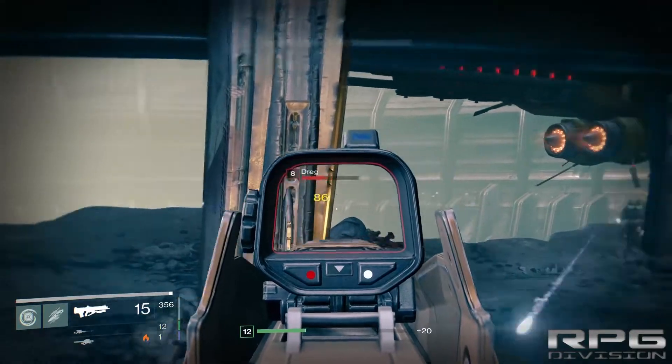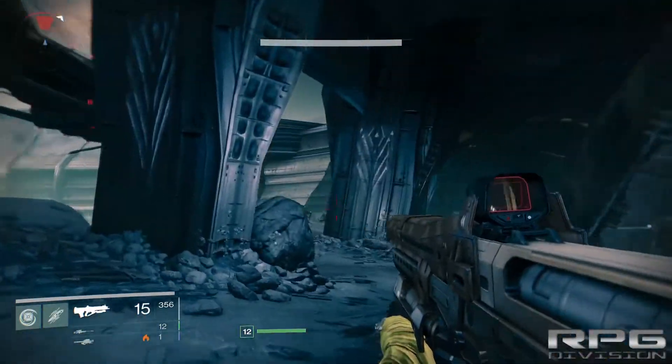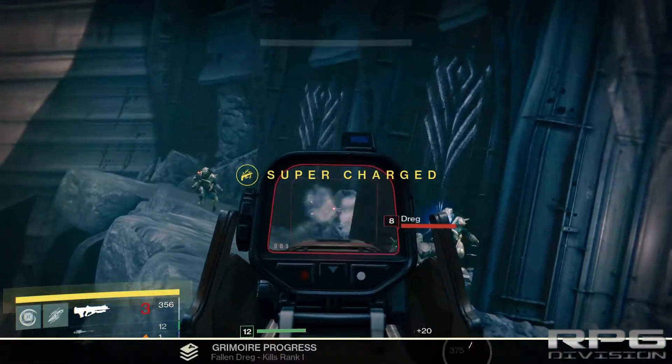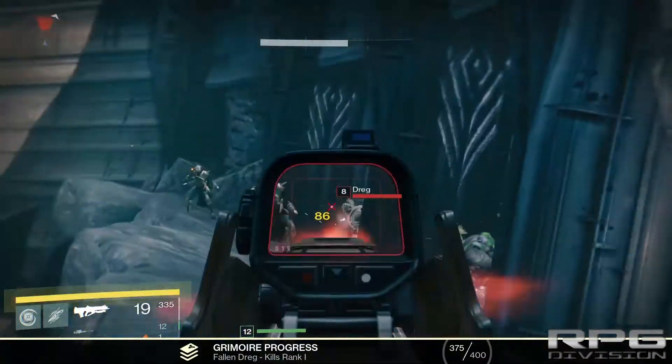Occasionally you will see enemy factions fighting each other — dregs fighting acolytes, your other enemy. Basically, enemy of your enemy is your friend? No — you need to kill them all.